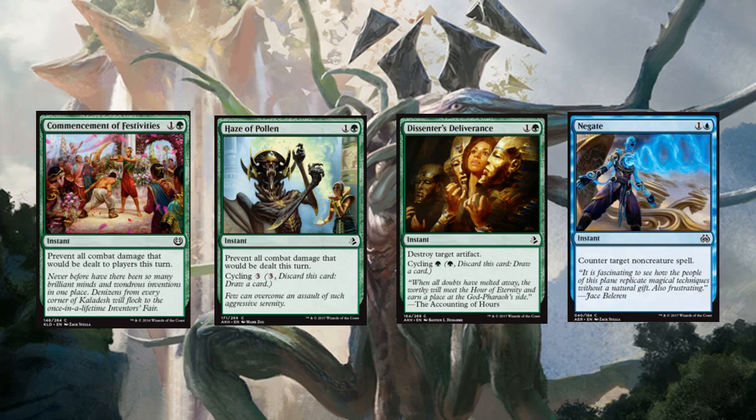The reason I'm playing eight fogs is: A, I want to have them consistently because aggro runs us over really quickly — they buy us another turn. The difference between the two is Haze of Pollen prevents all combat damage and can cycle. Commencement of Festivities says prevent all combat damage that would be dealt to players this turn. So let's say you have a World Breaker out and they think they can squeeze in the last bit of damage — you play Commencement of Festivities, your blocker kills one of their attackers, and you prevent the combat damage dealt to you. They've each served their purpose and both protect our life, which we desperately need in a deck that's trying to build its combo within the first four or five turns.